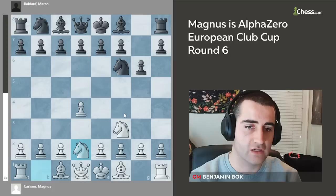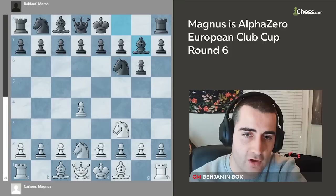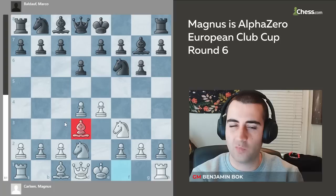He plays the moves knight f3, knight f6, d4, g6, and now knight b to d2. From the very opening Magnus wants a game where the opening battle is not too important, but the move knight bd2 carries some venom. If black plays the standard move bishop g7, white plays e4 and suddenly we're in some sort of Pirc defense or King's Indian defense. Black plays d6 and white can hope for a small advantage.